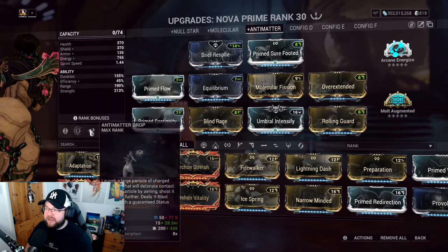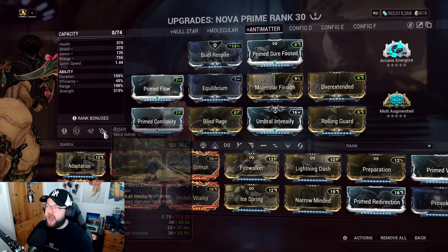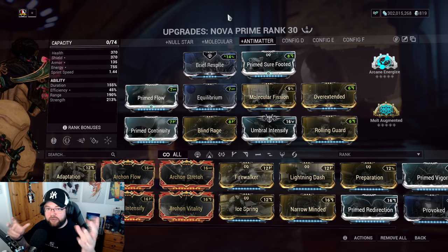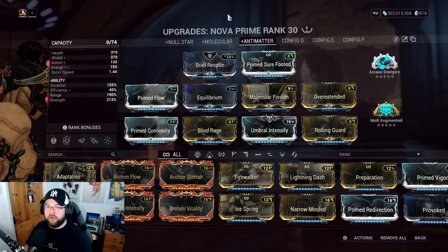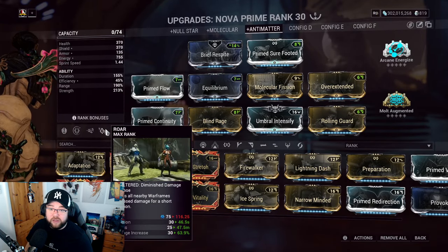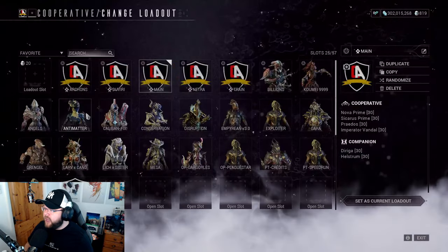Truthfully, I barely ever see that blast proc because most things die to the initial hit, which shows how strong the build is. The second factor is a nice bonus but rarely seen. The weapon I used for this is the Exodor — mostly just the damage mod. Any Riven with a damage stat also helps. You're purely looking for flat damage wherever you can get it.